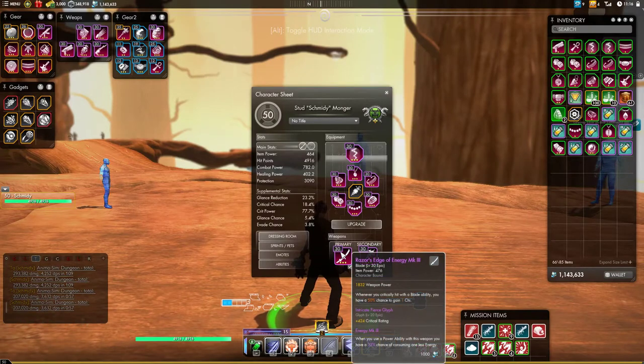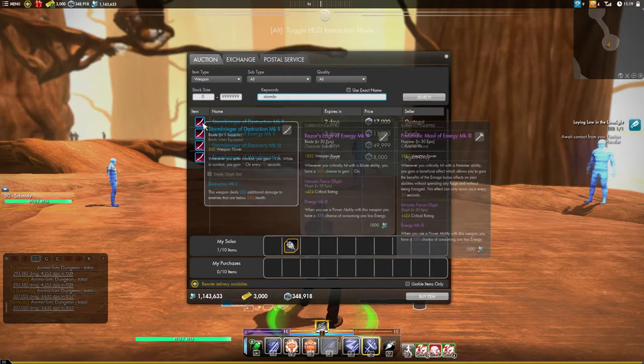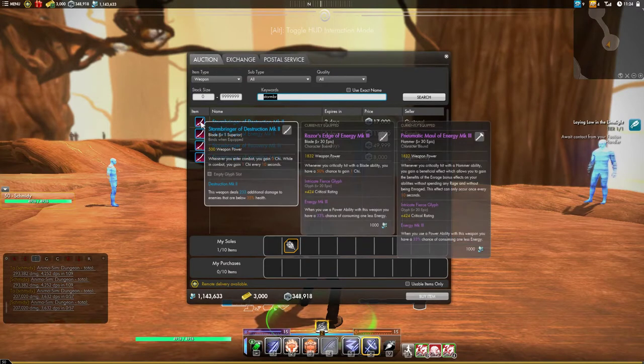So, we have the Razor's Edge. I think Razor's Edge is really strong — just a really great overall Blade for no matter what you're doing. Whenever you critically hit, you have a 50% chance to gain Chi. Stormbringer is super good for bursty fights: when you enter combat, you gain three Chi, so you're almost all the way to a Spirit Blade right off the bat. And you can keep your Chi, so starting a fight with a Stormbringer would immediately give us five Chi — we could immediately make a Spirit Blade. It tends to fall off to Razor's Edge eventually, because critical hits are better than one Chi every ten seconds, but still very strong.